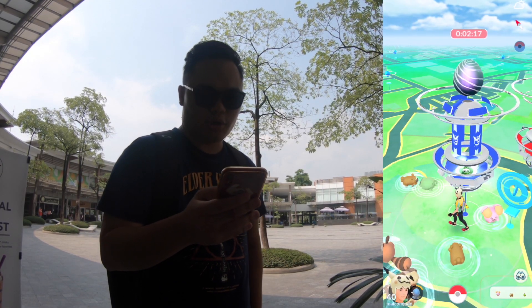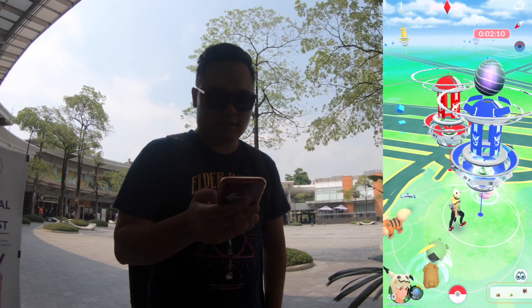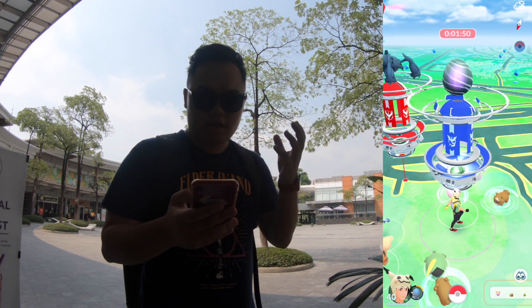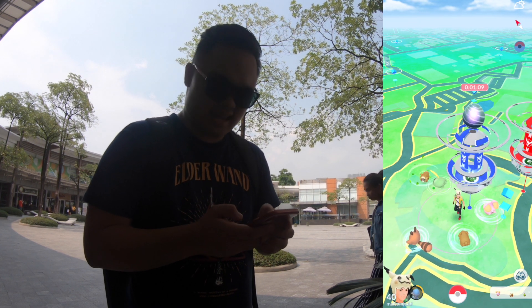The two big features coming to Wizards Unite are both inspired by Pokemon Go and Ingress. First up: adversaries, which is essentially a raid system. In Pokemon Go, an egg appears on top of a gym — think of it like a Wizards Unite fortress — a timer appears on that egg, and when it hatches a group of players is supposed to take down a legendary Pokemon together. This is arguably one of Pokemon Go's best features and they're going to bring it to Wizards Unite.